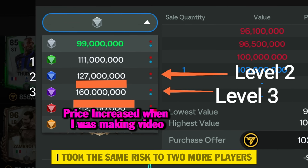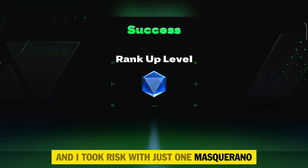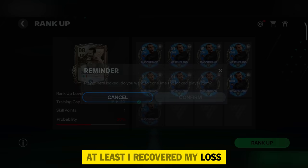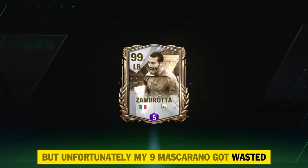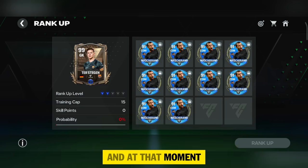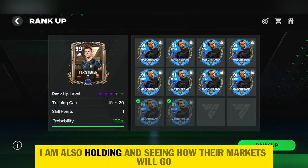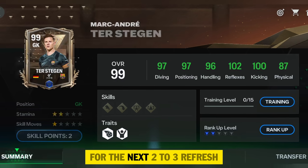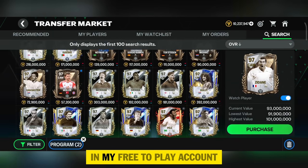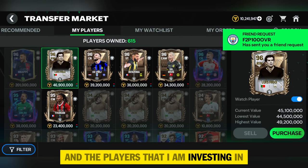I took the same risk with two more players — Zambrata and Ramos — with just one Mascarano each, and my luck was literally insane. Even though I wasted three Mascarano per card, at least I recovered my loss. Unfortunately, my nine Mascarano got wasted — that was a sad moment. I tried once more with one Mascarano and failed to rank up, so I stopped. Today I wasted 12 Mascarano total. Now I'm holding and watching the market for the next two to three refreshes; if it goes bad I might sell.